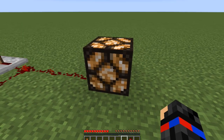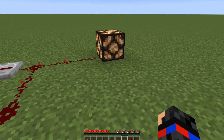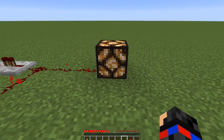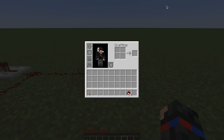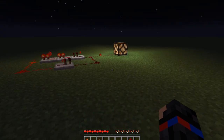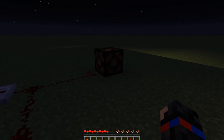Now you can see that the redstone lamp is blinking on and off, and we can actually control the time that it goes on and off. But first, let's make it night. Okay, so now it's night, and as you can see the redstone lamp is going a lot better.